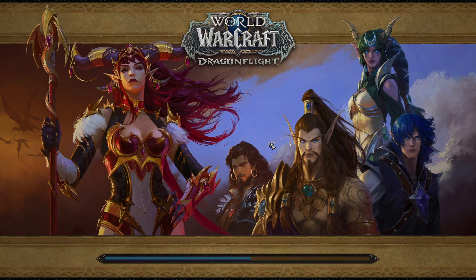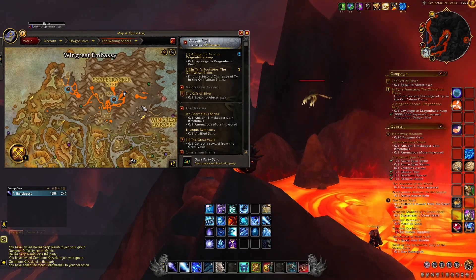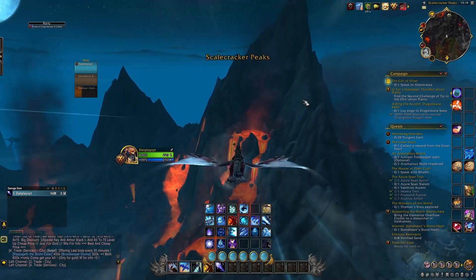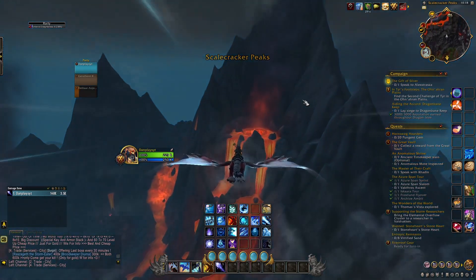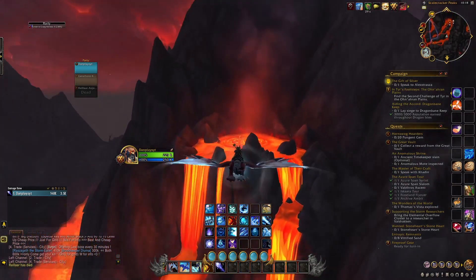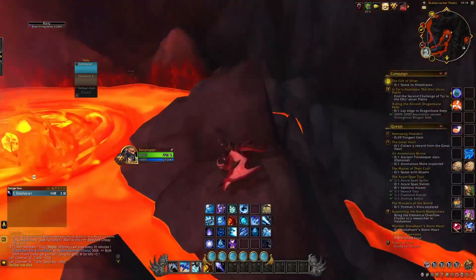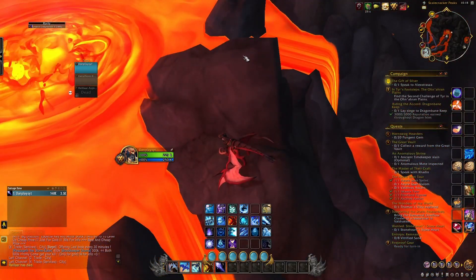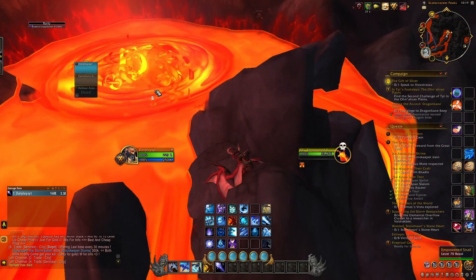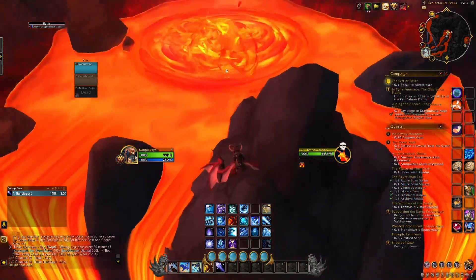Once you have the Empty Magma Shell, you want to head to the Waking Shores to this point where in this lava pool you'll find the Empowered Slug. What's nice is having a healer to help heal you while you swim in this lava, or you'll probably die. Swim down to the slug and pet it, but you can only do this while you are holding the Empty Magma Shell in your bag.